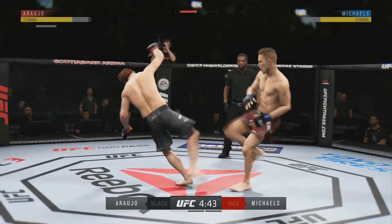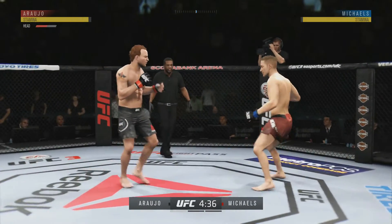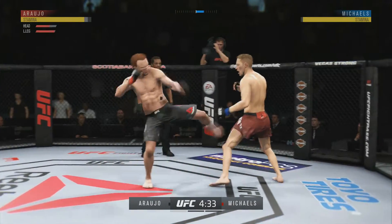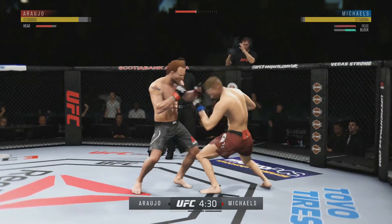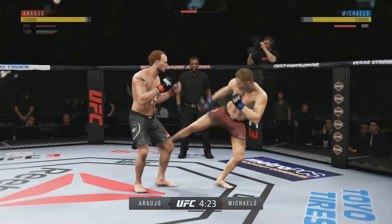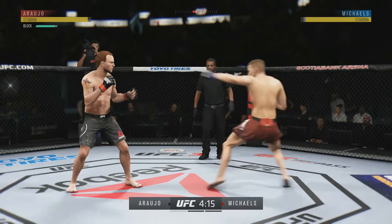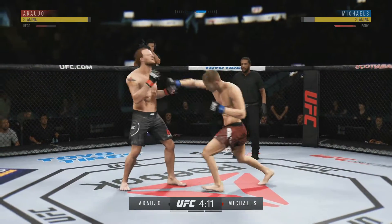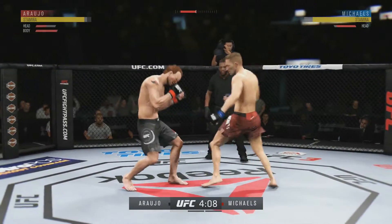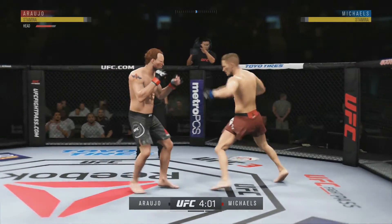Beautiful combination so far. Head kick switches it up there — beautiful head kick, drops him already. He's going to shoot for a takedown in a minute, he's not going to want to stay standing with this man. Nice knee, standing and trading. George taunting him: 'What have you got, boy?' He is vicious, man — trying to get into his own striking range.